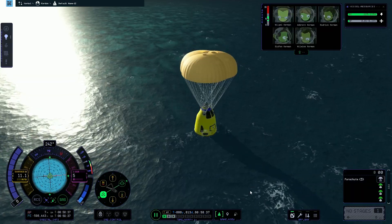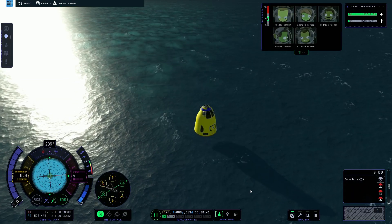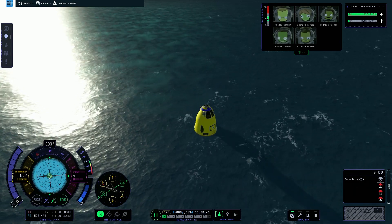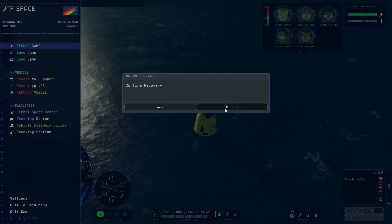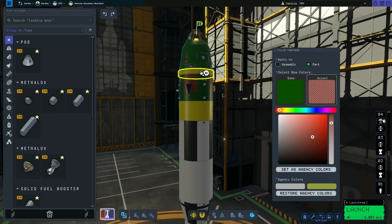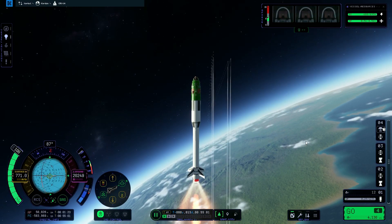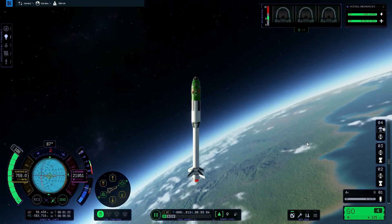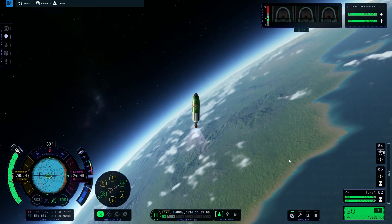We're not done yet — I'm still going to send another ship up to rescue a couple more stranded Kerbals. So we're going to recover our vessel, head back to the VAB, throw a new coat of paint on it, and launch another rescue mission. This launch vehicle is just way too much fun. I'm going to park this in orbit and then assess when we can rendezvous. Let's go get those guys.